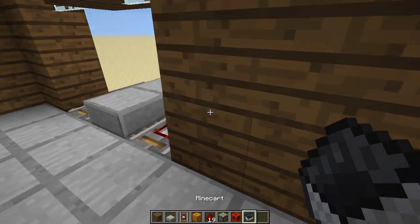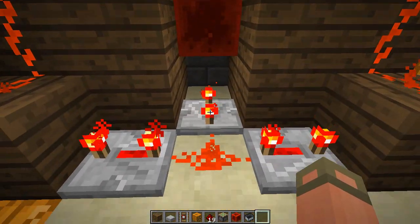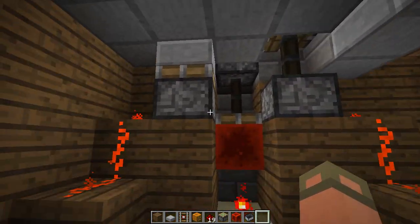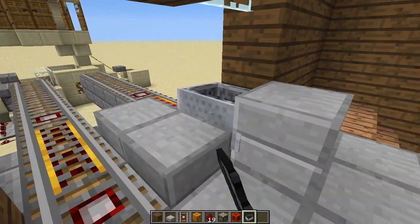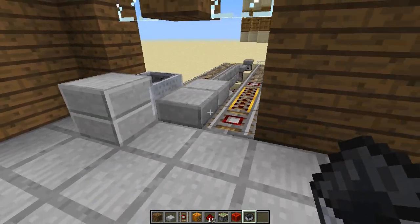I'll go put a cart up here so you guys can see that happen. So you can see it's now pushed down, and then the track goes. It pushes up this one. This one will not go — so it pushes up the one that the cart is on. If I get rid of this one and put it over here, it pushes up that one.